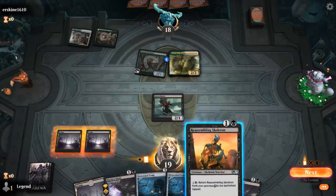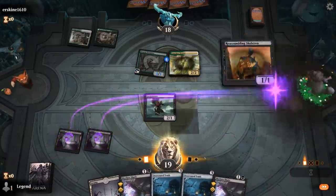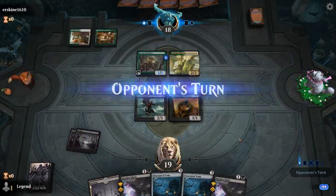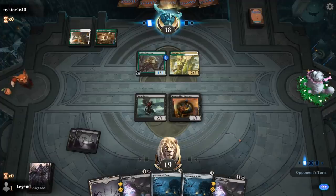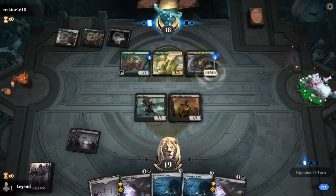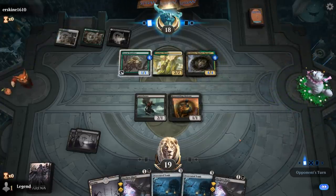Since we're not planning to attack with Skyclave Shade, it's better to play Skeleton and keep Gutterbones on defense. This isn't a matchup where we're trying to race — we want to establish a nice board with Desecrated Tomb and Dramatic Finale generating incremental advantage.